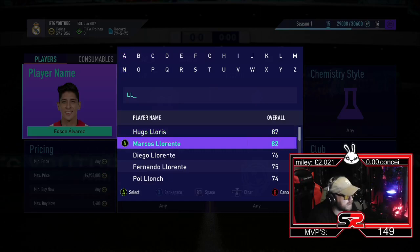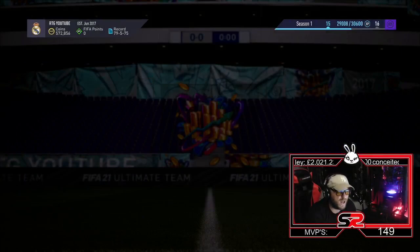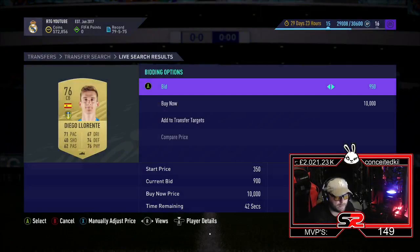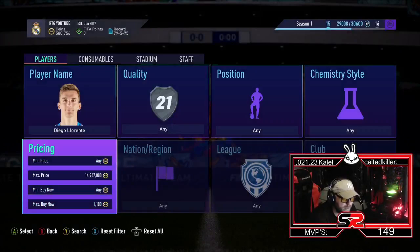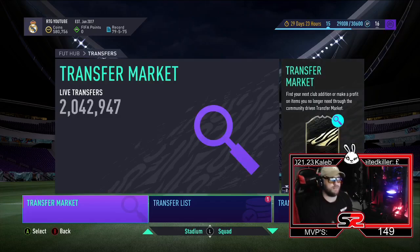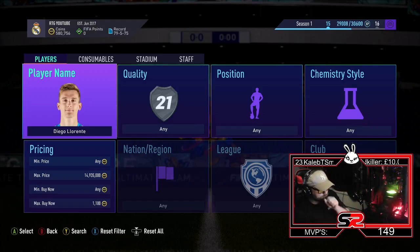The next guy is Laurenti, Diego — 76-rated, going for exactly 1.4k. The prices from earlier have gone up. This is a Leeds centre-back — a really good one. At 1.4k you won't get an instant sale, so you're going to mass bid and snipe him. Go anything under 1.1k and sell on for 1.3k — that's a minimum of 150 coins profit per card, which is still good money.